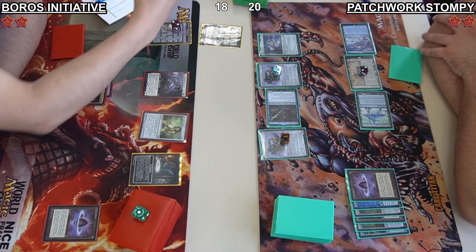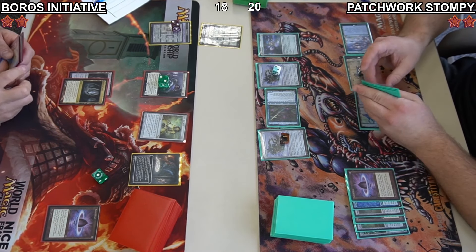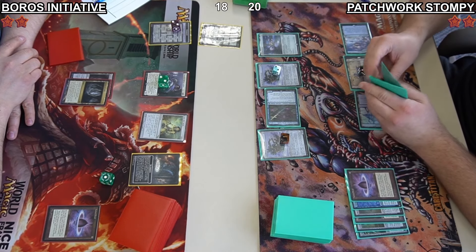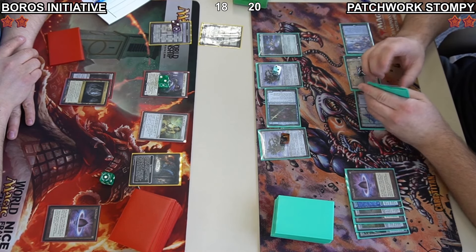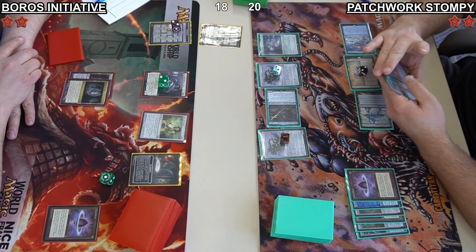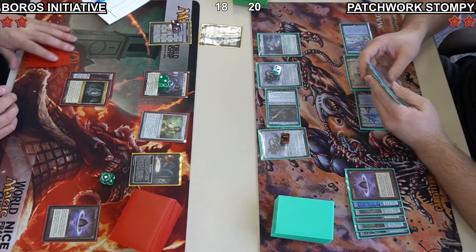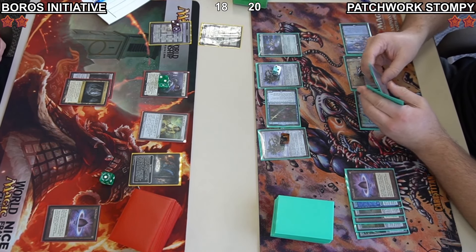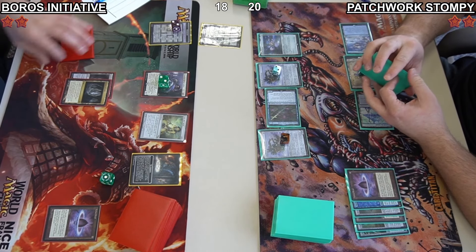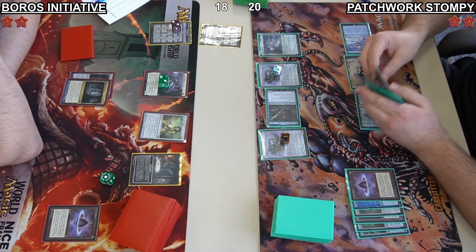Daniel in the upkeep triggers Initiative, goes down the first path like described, going to the Forge room — putting two +1/+1 counters on that Seasoned Dungeoneer. It is now a 5/6. On attack it can also explore and give itself protection from creatures. This will allow him to attack into Jacob unfettered and see the top card of his library. However, it's a pretty decent blocker, and he's looking down at Patchwork Automaton. I'm not sure if Daniel wants to be attacking in this position.